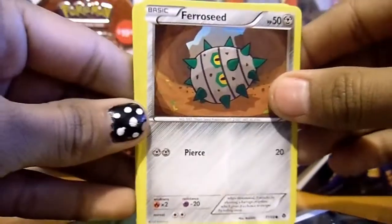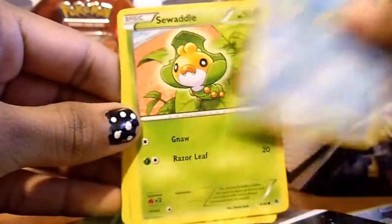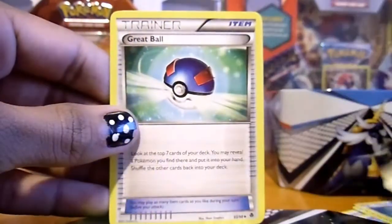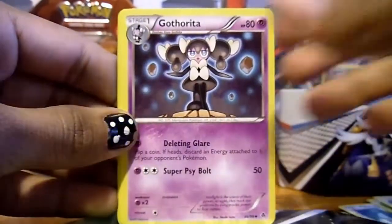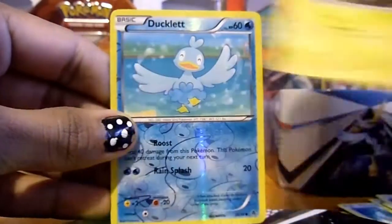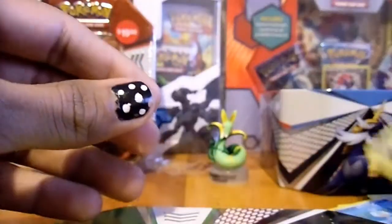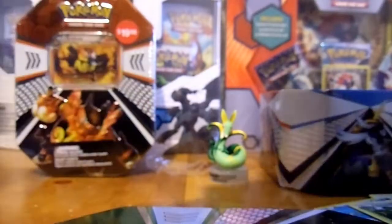Alright, we've got Feral Seed, Ducklet, Seguardo, Minceno, Pan Sage, Grapeball, Gotharita, Galvantula, a Reverse Ducklet, and a Semi Sage. Not that great of pulls for that pack.